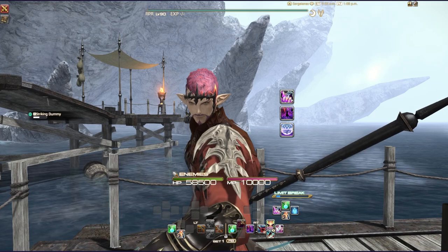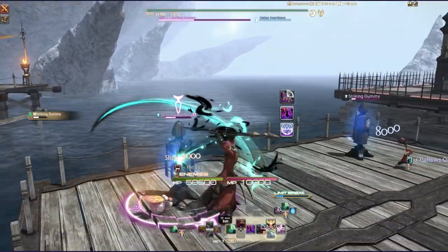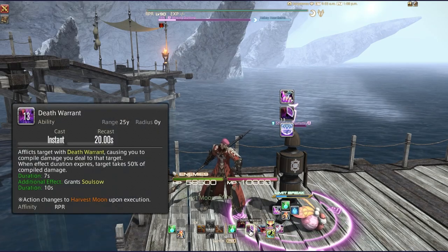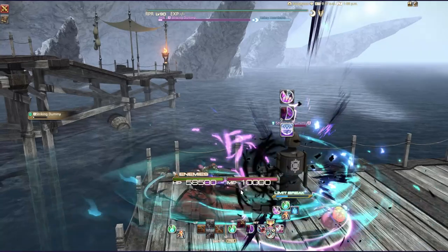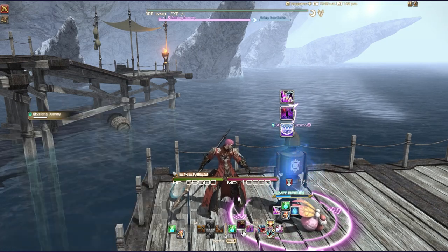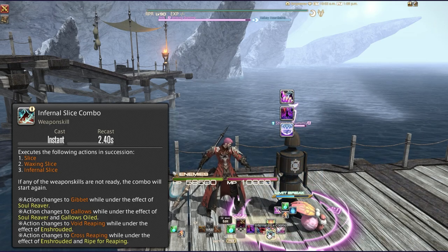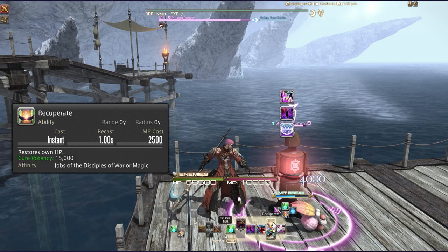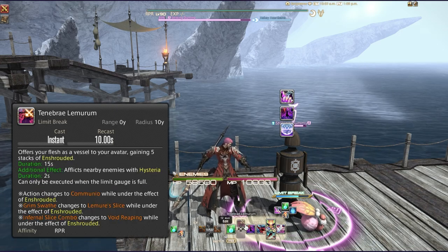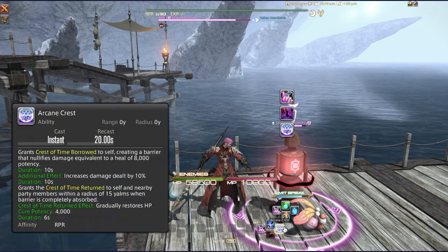For my double cross hotbar setup, I like to put abilities I need to use on ABXY so I can still move freely. I've made an exception by putting Death Warrant on the D-pad since it has a longer cooldown. On the right-hand side I have the Infernal Slice combo, Grim Swathe, Recuperate, and Soul Slice. On the D-pad I have Death Warrant, my limit break, Tele/Return, and Standard Issue Elixir.